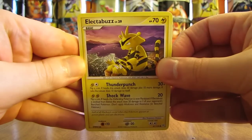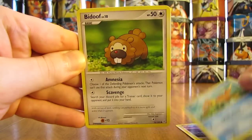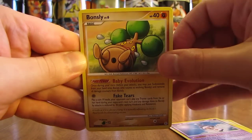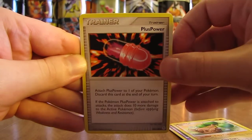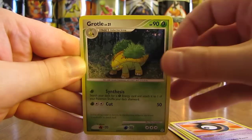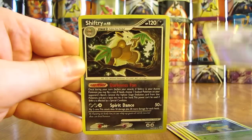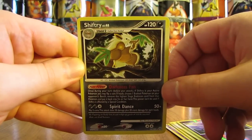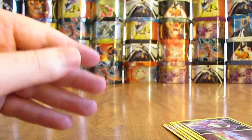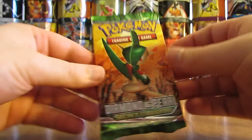Starting with Diamond and Pearl — first card is Electabuzz, then a Weasel, Bidoof, Mime Jr., Bonsly, Plus Power, Unknown D, Grottle. Reverse holo of a Gastly, just a common card. And the rare in the pack is a Shiftry holo. So a very good start to this tin opening — one pack down, three to go, and I've already pulled a holo card.